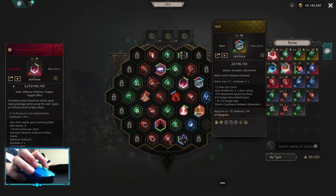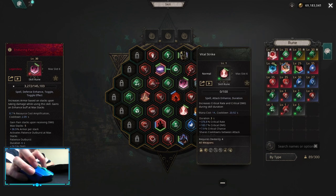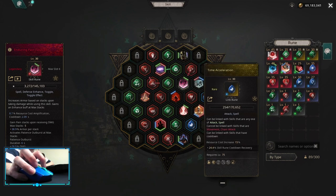For movement abilities it's roll with leap attack, with disarm and use count. For attack enhance it's vital strike with enhance effect, increased duration and time acceleration.